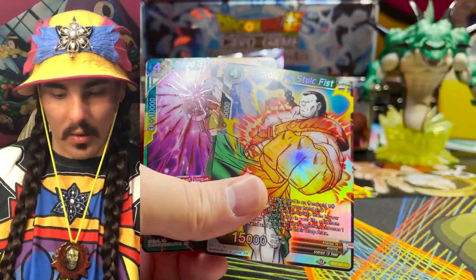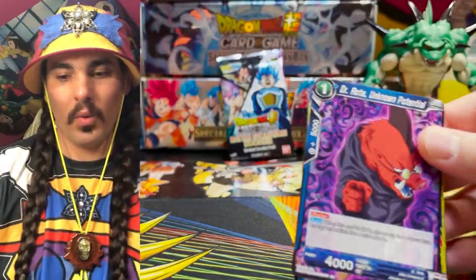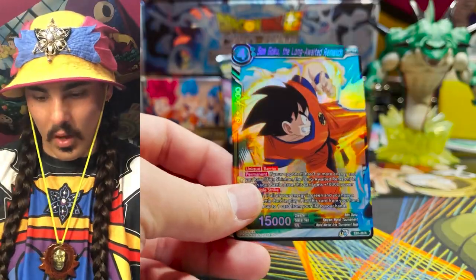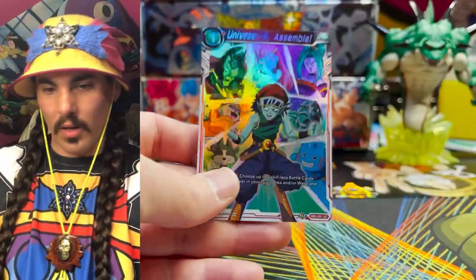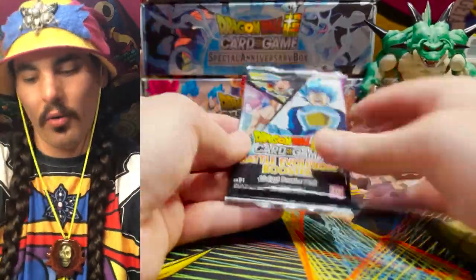We got Stoic Fist and another Android SR. Stripping the pack — what do we got? It is a Goku — Long Awaited Rematch. Welcome to the rematch! These Parallel Foils just look gorgeous, they're so good looking. Universe 4 Assemble — so Universe 4 gets some support here as well.